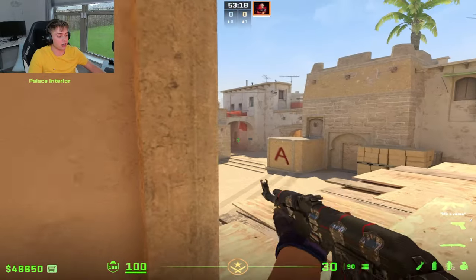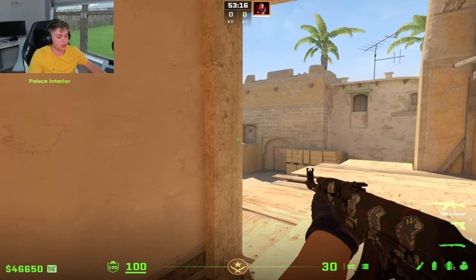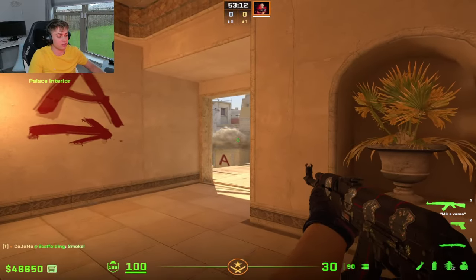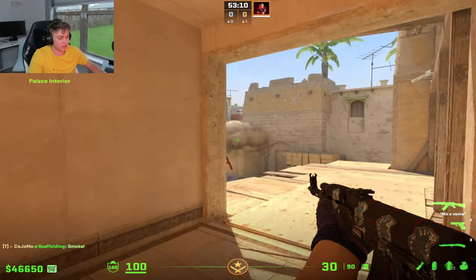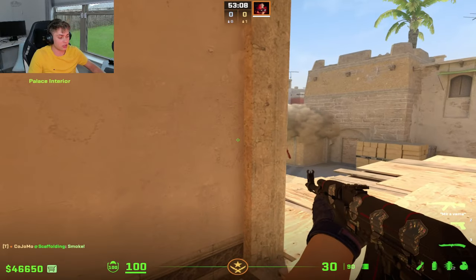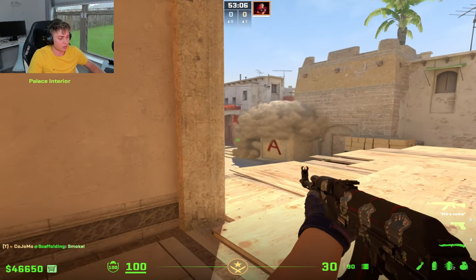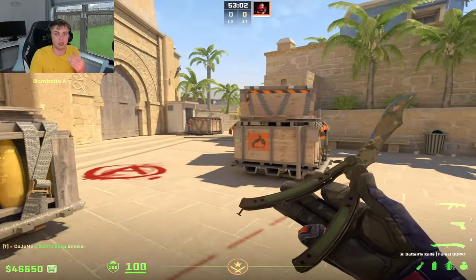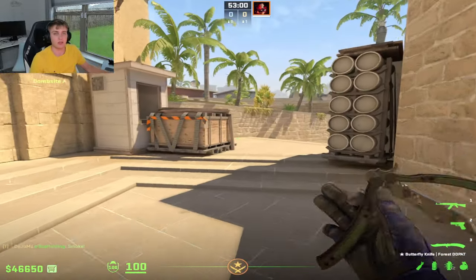Try to put your crosshair where people are going to peek you, swing you, or where something is — and this is always changing. Say we're coming out of Palace here — we might aim like this, but depending on if there's a smoke down, that's going to change where we're pre-aiming. If there's a smoke downstairs, we're going to the edge of the smoke and putting our crosshair where people are going to be so we can shoot them.